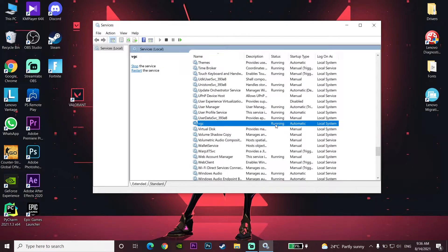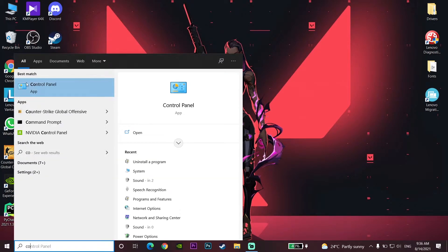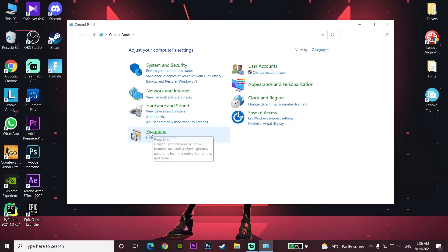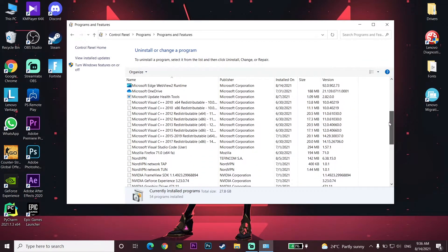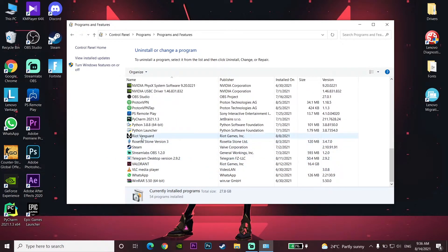If that didn't work, open up Control Panel on your computer. Type 'control panel' in the search bar and open it up. Click on Programs, then click on 'Uninstall a program.' Scroll down and look to find Riot Vanguard.